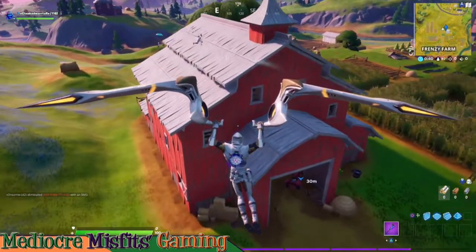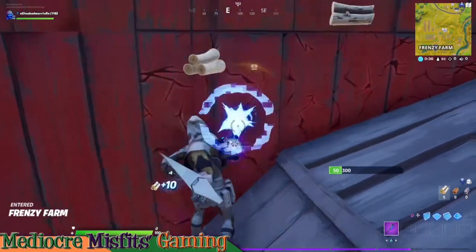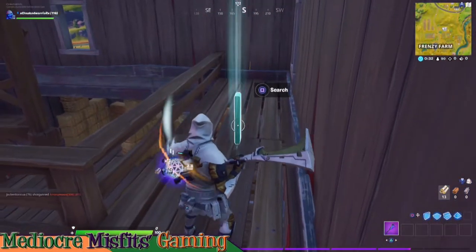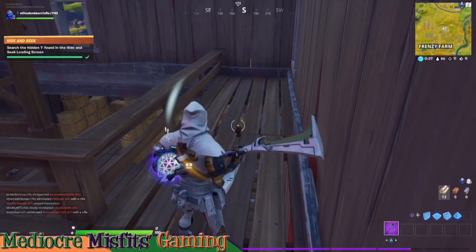You can find the letter I at the red barn here at Frenzy Farm. We hope our video helped you out and we hope you have a wonderful day as always.